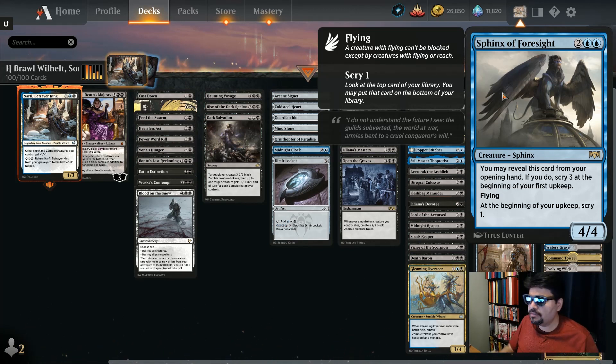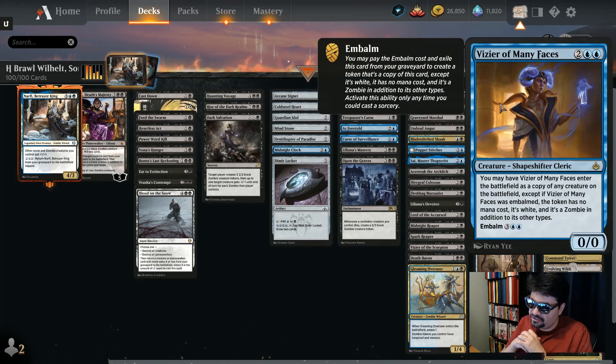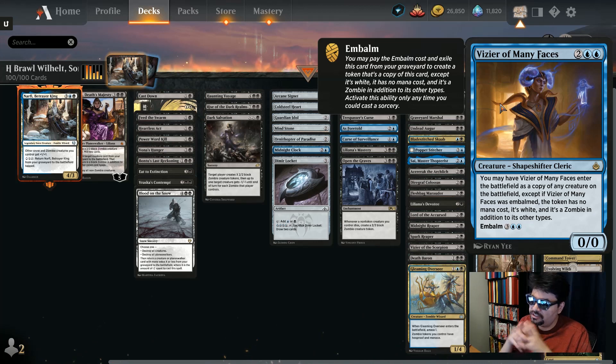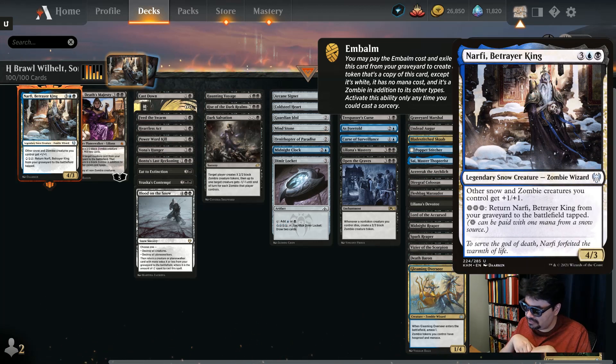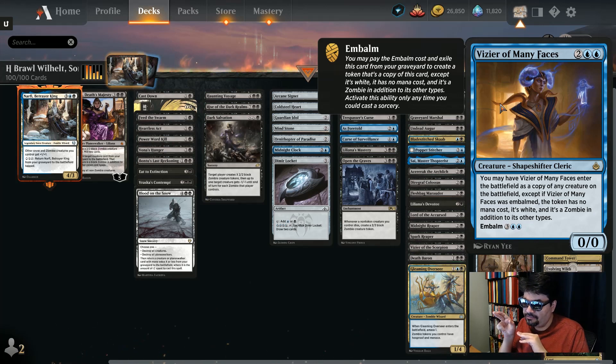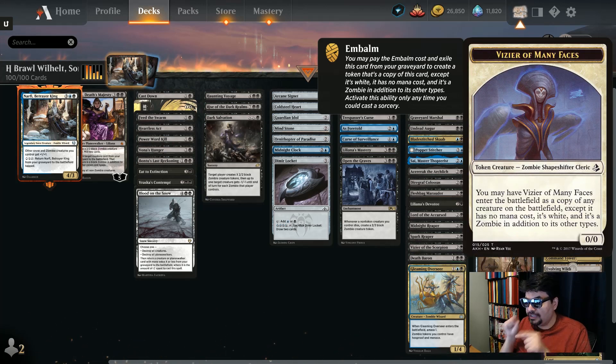Vizier of Many Faces is an honorary zombie — or an honorary anything. Four mana, 0/0 — when it enters, make a copy of any creature on the battlefield. Copy your opponent's best creature or one of your own. Be careful though, the legend rule still applies — don't create two Narfis. You can copy their legendary creature no problem, and then embalm it later for five mana to play it again.